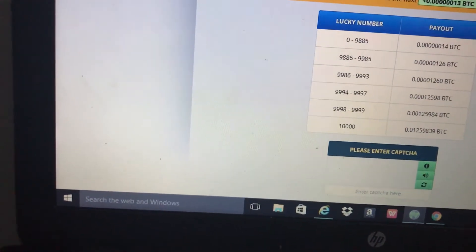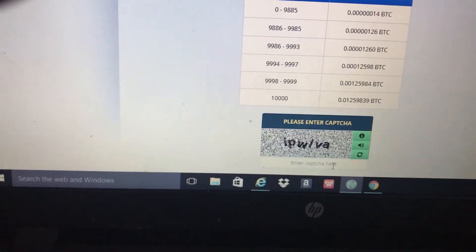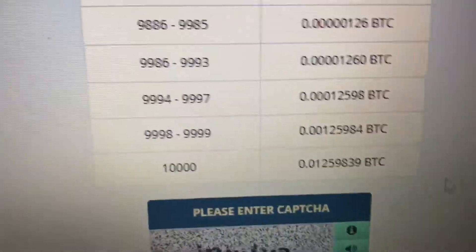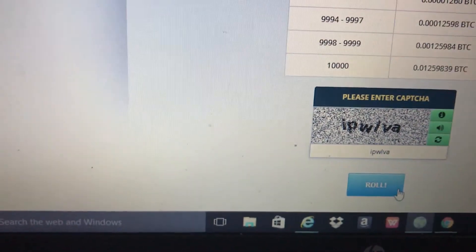Let's refresh the page here — you're kind of rolling the dice. It's always going to have you enter the CAPTCHA, let me enter that in. Then you press roll and it'll give you an amount of Bitcoin. Here's the price chart.